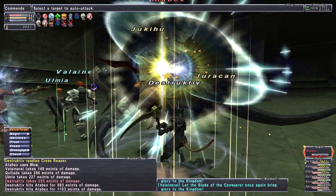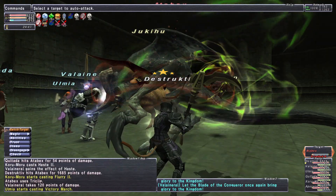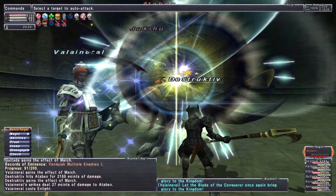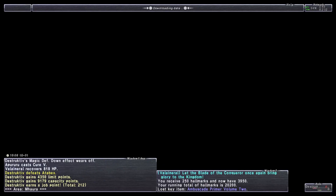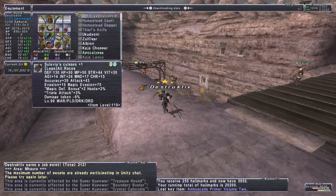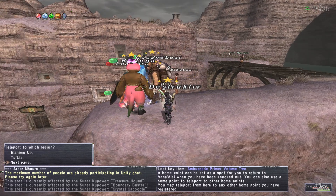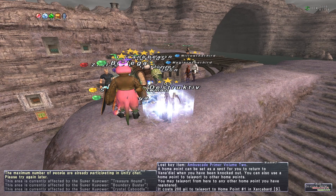For the first time in our Final Fantasy 11 existence we tried the Very Difficult Ambuscade and we beat it — but I didn't feel like it was worth the time. On Very Difficult you only get 300 hallmarks, and this Difficult mode is so much easier at 250 hallmarks. The time difference between the two — I don't think that extra 50 hallmarks is worth it. If I extrapolate doing Difficult for an hour versus Very Difficult, I don't think it's a good use of time. It's cool to say we could do it, but it's not worth it.